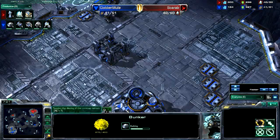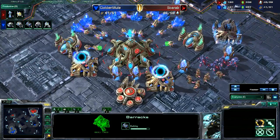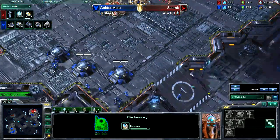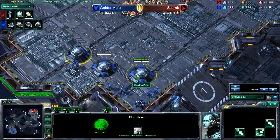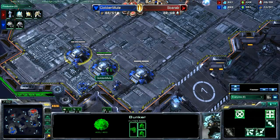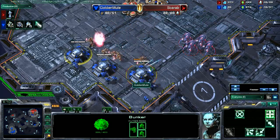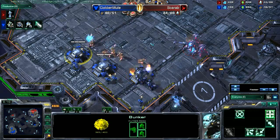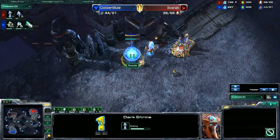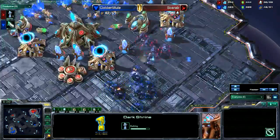A third Bunker goes down, and the Terran is now making two more Barracks back home — three total including the proxy. The Protoss has a third Gateway finished and five Zealots and four Stalkers sitting nearby, but with three Bunkers loaded with Marauders and Marines, the Protoss army is at a disadvantage since Terran bio eats up gateway units. The Protoss puts down a Dark Shrine — this is how you come back as Protoss: hide the Dark Shrine and get Dark Templars out in a hurry.